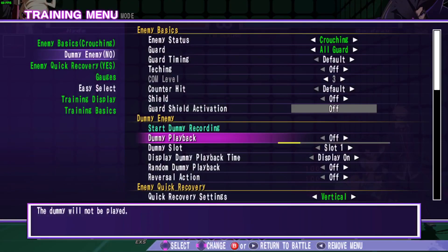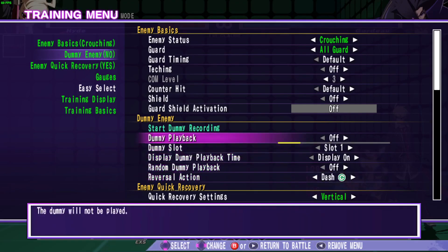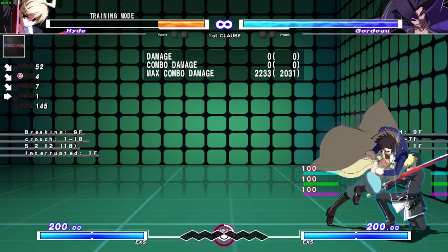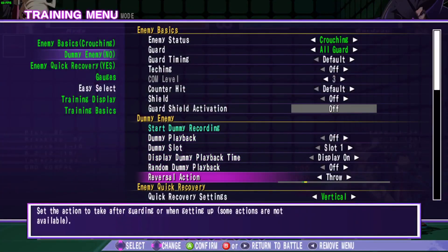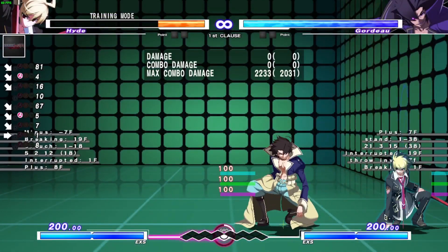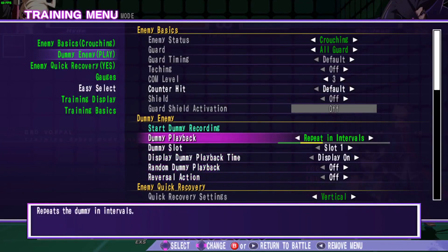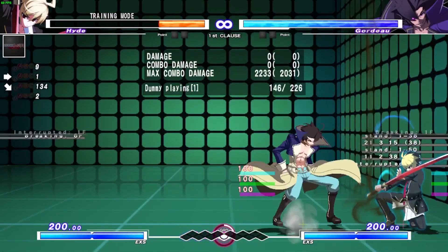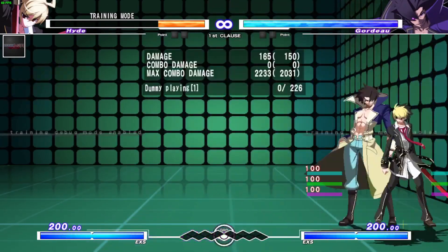Let's get into 66C pressure. First things first, you need to understand that dash C is an 11-frame advancing mid. And 22A is plus 7 on block. So 66C into 22A is a 6-frame gap, and it's plus 7 on block. If you have a 5-frame move, you can challenge.